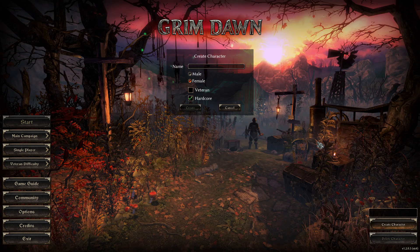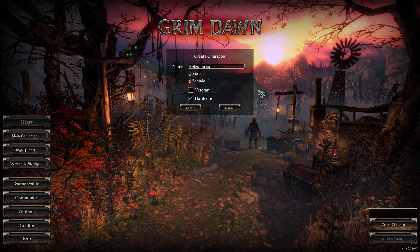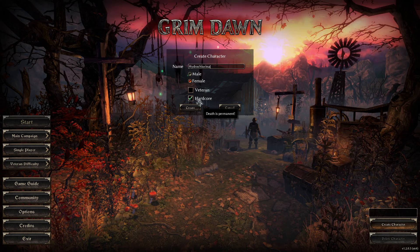With that massive intro done, let's go ahead and make a character and get rolling. You can call your character whatever you like — I'm going to be very imaginative and call my female character Hydrochlorina. There are two little buttons here I want to have a little spiel about as well.